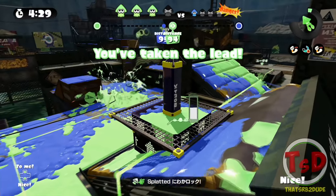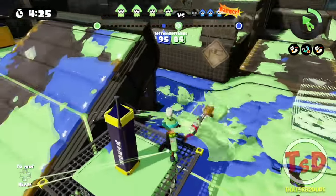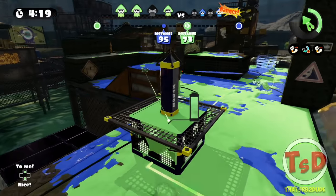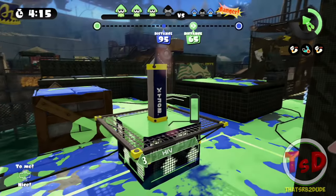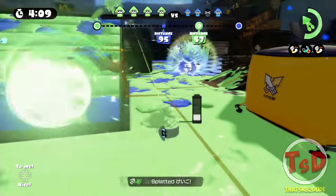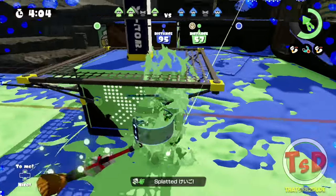I feel like that's the way to go with this map — just get a Kraken and flank around. I'll chill on the tower for a second. The tower is not moving — what the heck? They put a bomb on the tower, had to jump off. That bomb killed — my bomb game is on point right now.